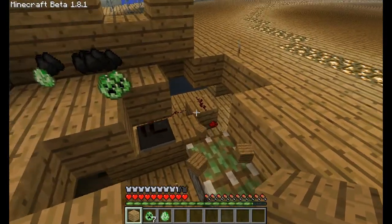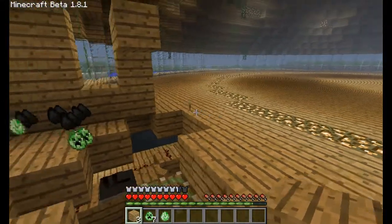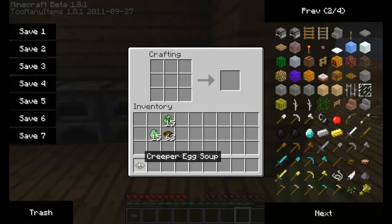No no no! The female creepers must have attracted a creeper in — that was annoying. Anyway, to make the stew you need a bowl, a boiled creeper egg, and a normal creeper egg. It's the same as making mushroom stew — just switch those two around and there you go.